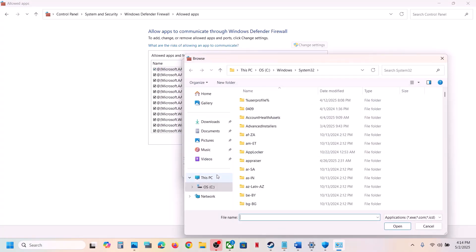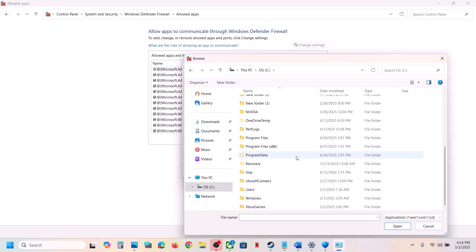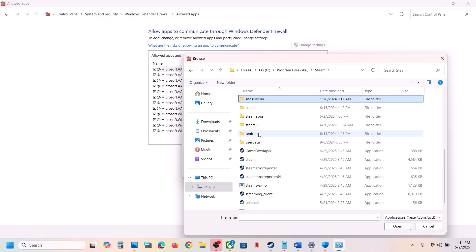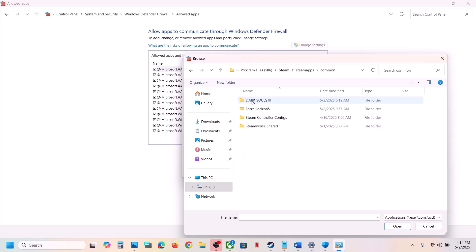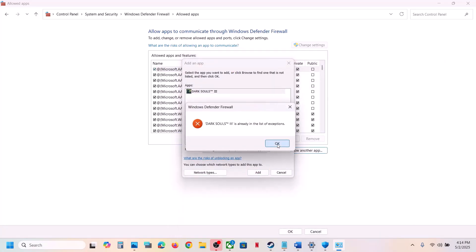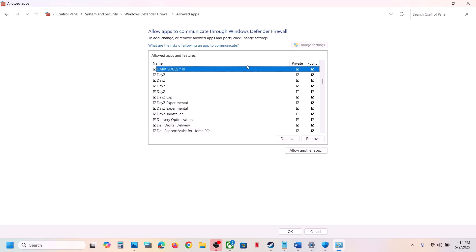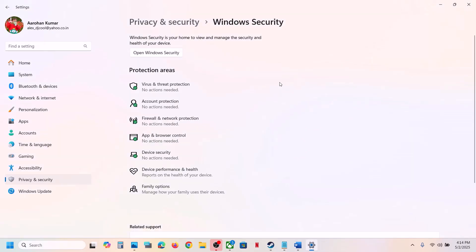Go to the game installation folder once again, open the game folder, select the game exe file, and click Open. Click Add — in my case the game is already added. Once the game is added, you can launch the game and check. If it's still not working, move to the next step.